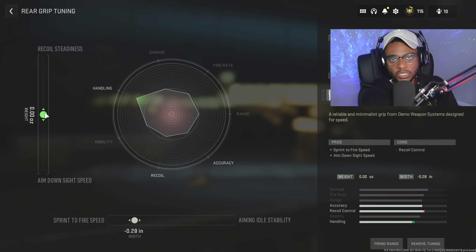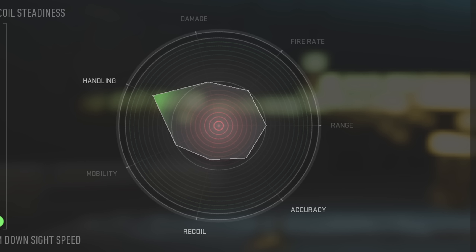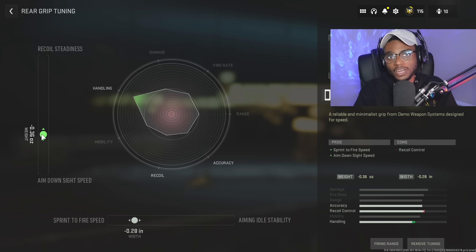We're also going to max out the aim down sight speed, which is another important capability we can tune on this attachment. We're going to move handling up until we see it reach its peak, and once it starts to digress, we stop. You can see that it actually isn't moving at its peak, but once you get to max it slowly starts to digress. It hits its peak right around 0.36, and that's where we're going to leave it.